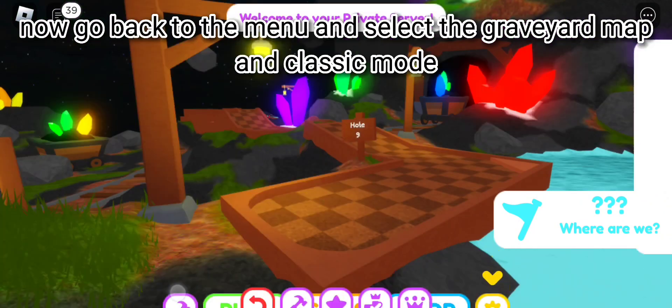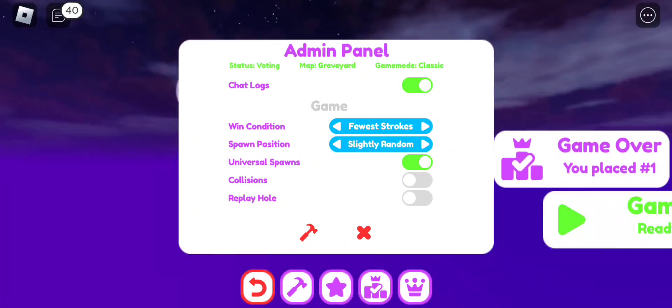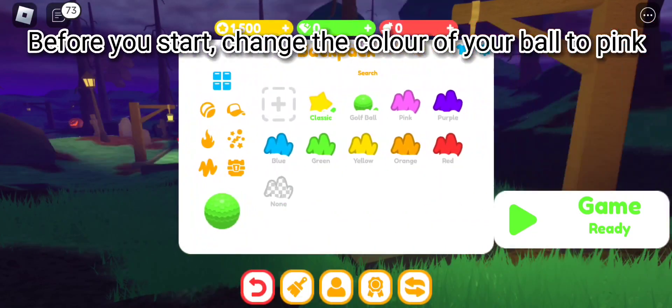Now go back to the menu and select the Graveyard map and classic mode. Go to the 16th hole. Before you start, change the color of your ball to pink.